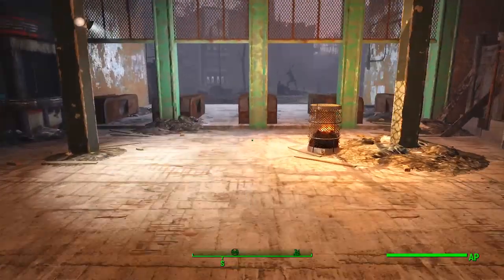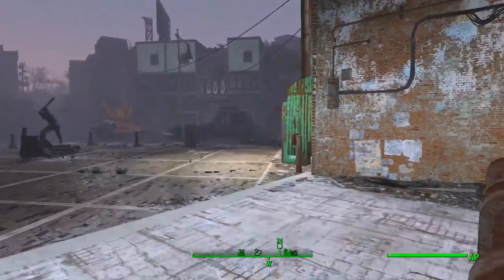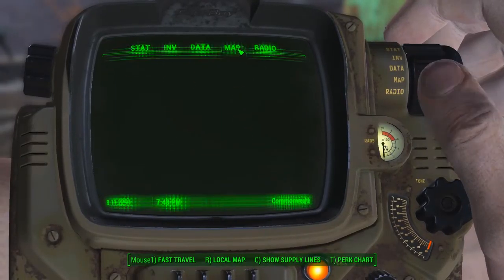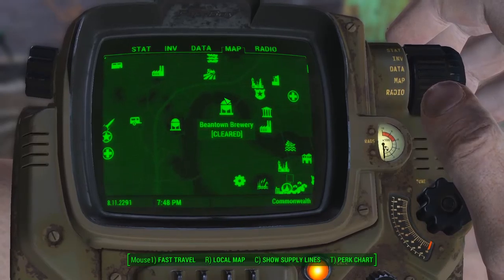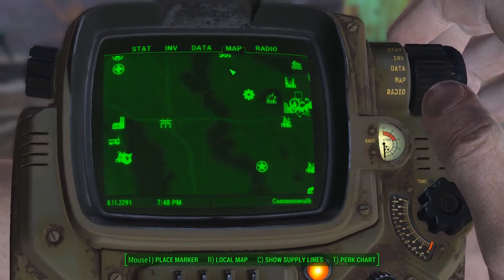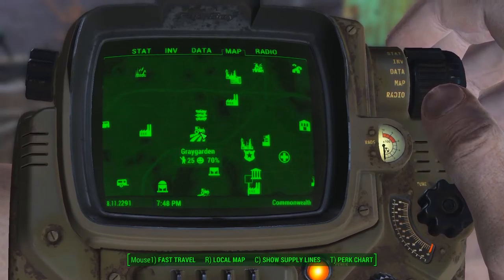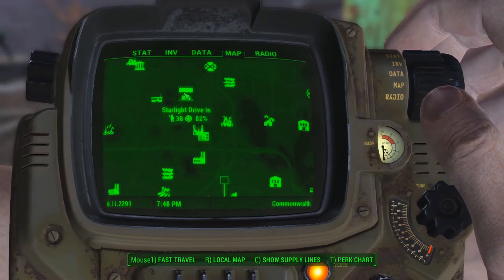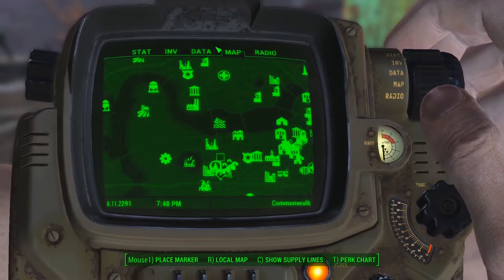We're getting this random AP here. There's a cow — yeah. So we have somebody shooting somebody here. This is why you want to do that. We're going to set a new waypoint here. Where we really want to go is here — Starlight Drive-In. That's a bit of a ways off.